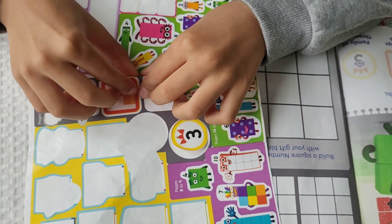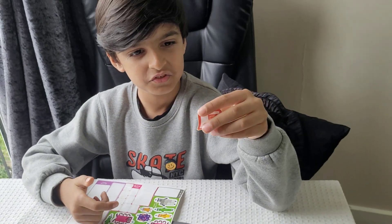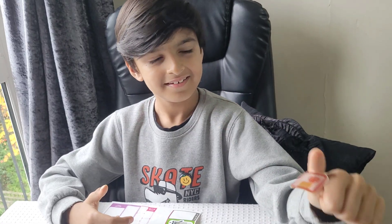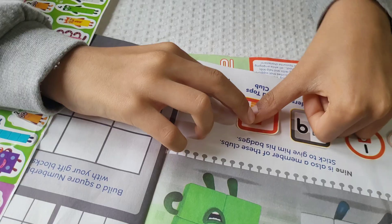The Odd Blocks Club. Every number which does not end in a two, four, six, eight, or zero is in the Odd Blocks Club. Odd numbers only end in one, three, five, seven, and nine.